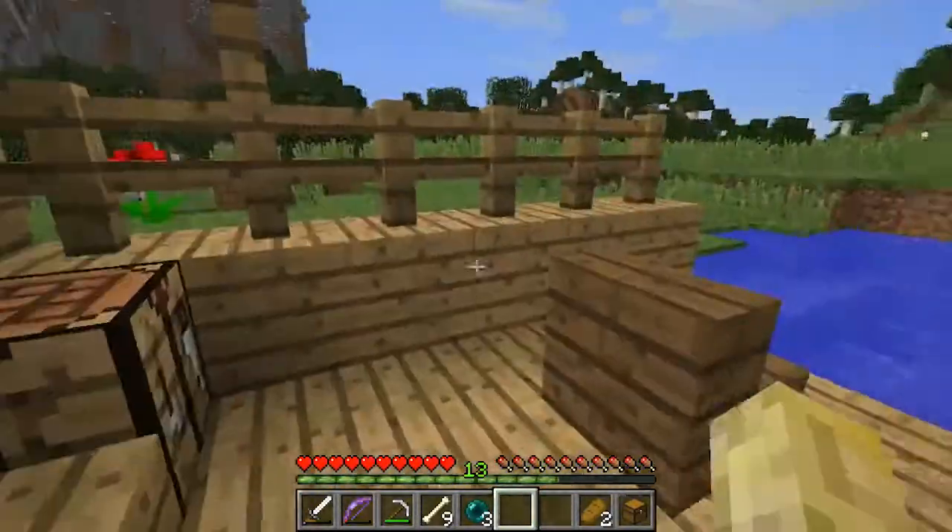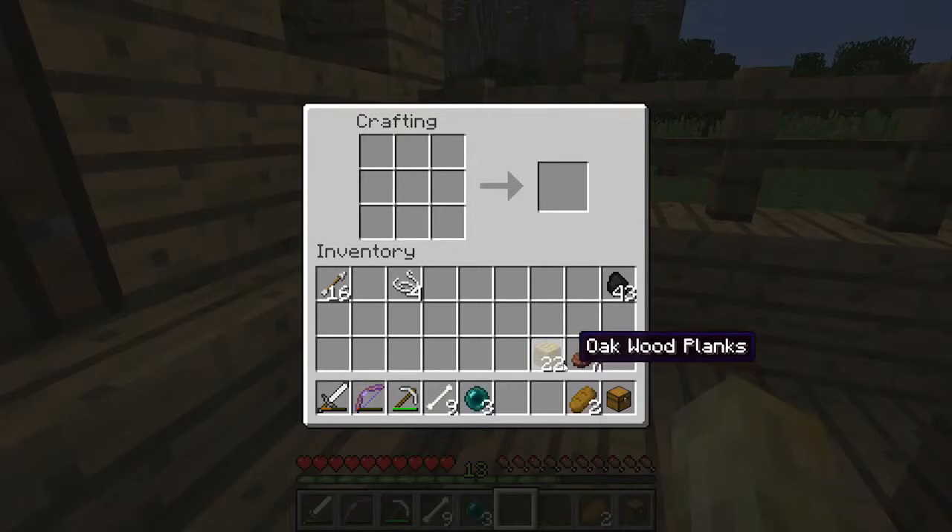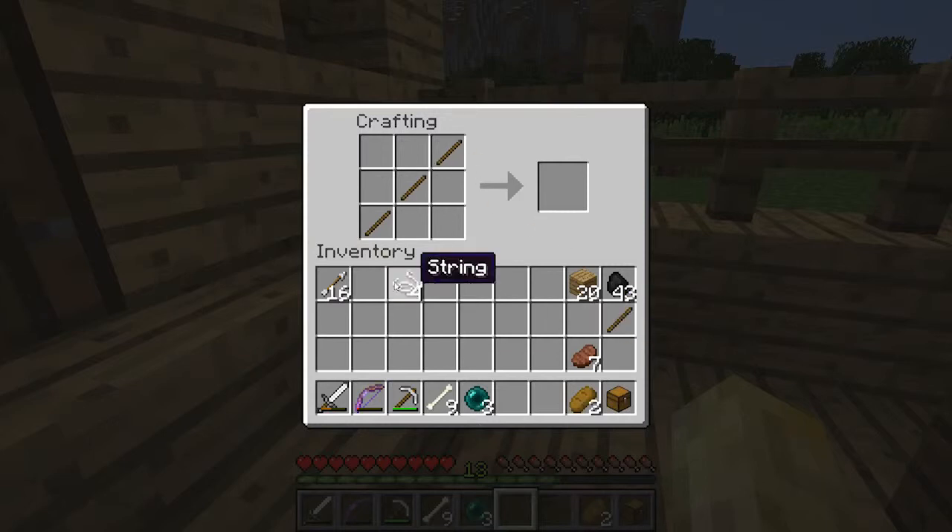And all we need now is a fishing rod. We need sticks — three of them — like so. And two string, like so. Ta-da! Fishing rod. Excellent.